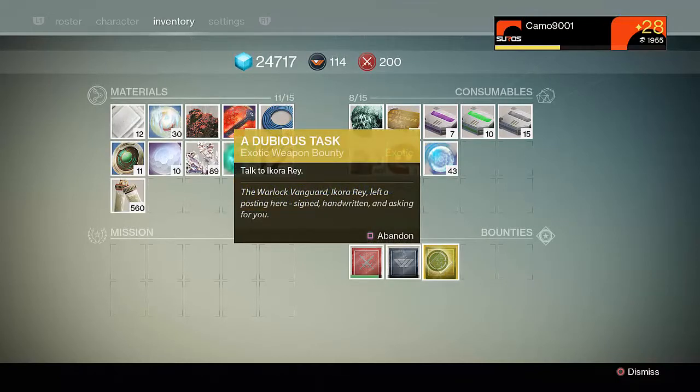Once you have your Vanguard Mentor Missive you'll need to speak to the bounty robot in the tower and take a look at your 3 available exotic bounties. To get Invective you'll need to choose the bounty called A Dubious Task. If you do not have A Dubious Task as an option, you'll need to pick another exotic bounty and wait until next time to get Invective.